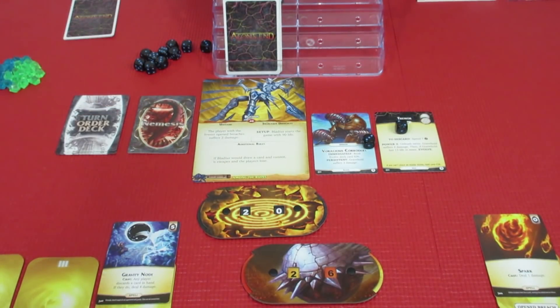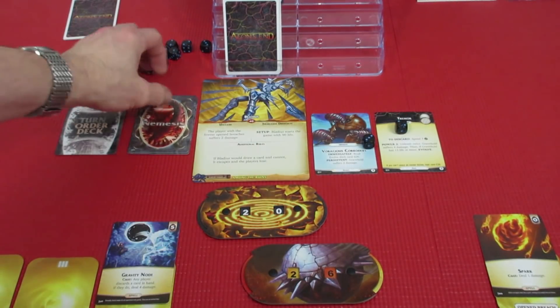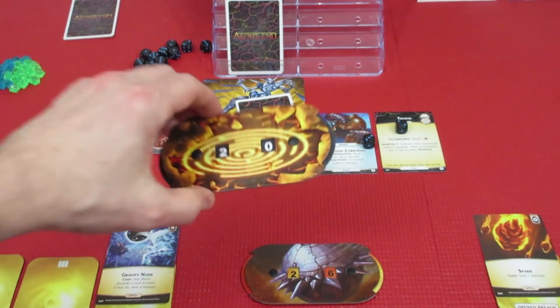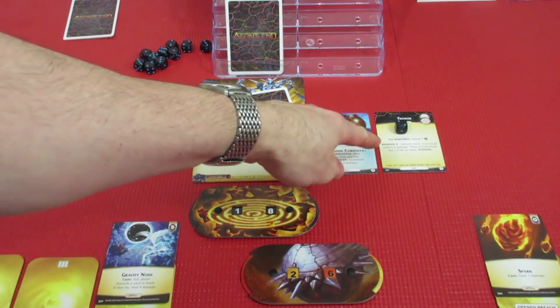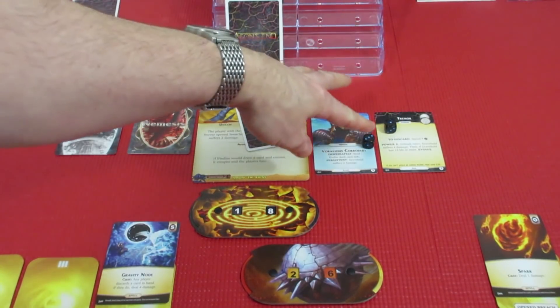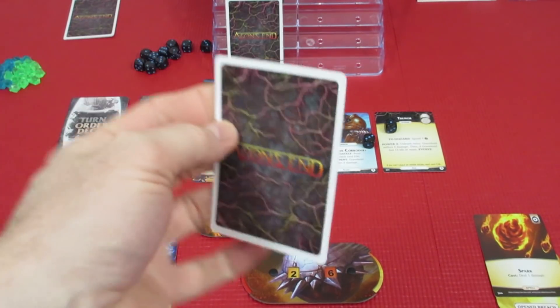That's not going to trigger until Power 2. The Nemesis gets to go again — not good. Persistent: Gravehold suffers 2 damage. I'm starting to get a little concerned. Gravehold is now down to 18 health. I thought we were doing okay — maybe we should have got rid of this guy. We're going to put this down to Power 1. Next time the Nemesis goes, that's going to trigger. We still have a Nemesis card to process.